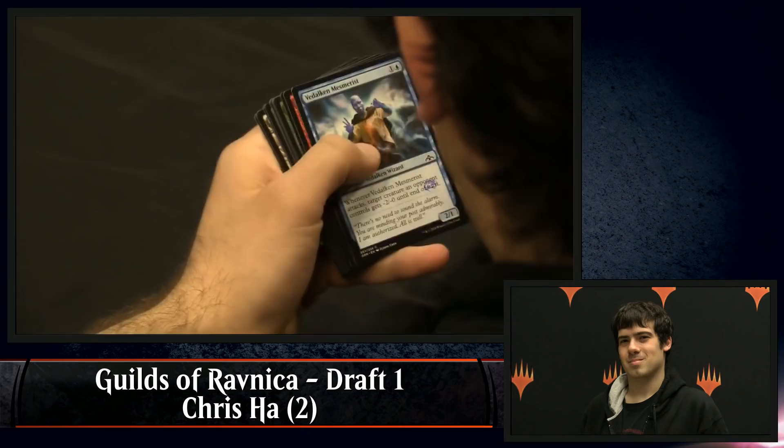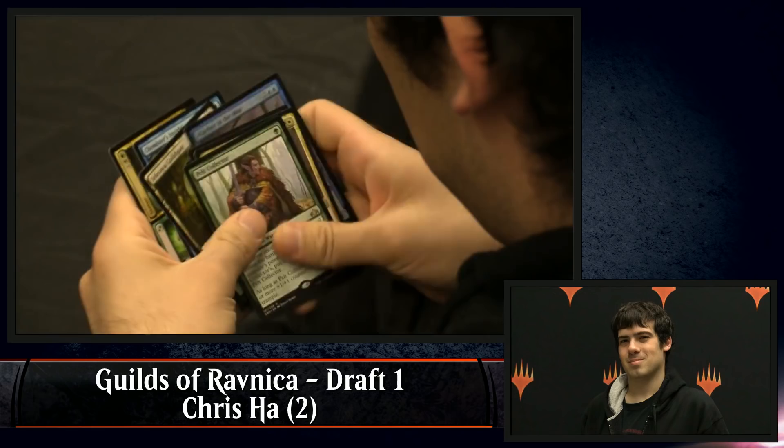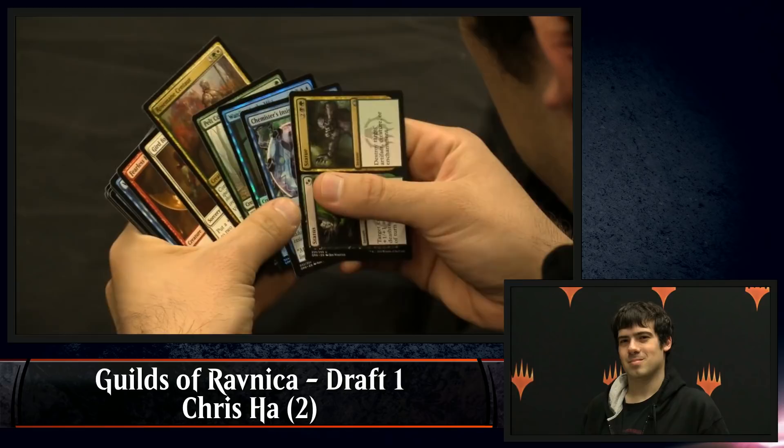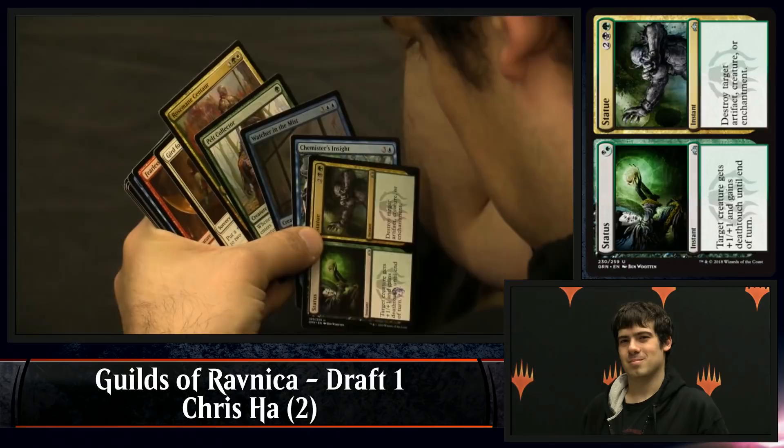Let's see. There's a Watcher in the Mist. That isn't a Fine Finality, is it? No, I believe it's a Status Statue. Yeah, which is also quite good, though. He's got Chemister's Insight, Watcher in the Mist, and Status Statue pulled to the front.